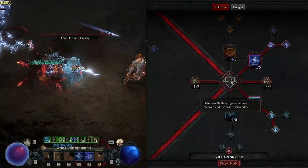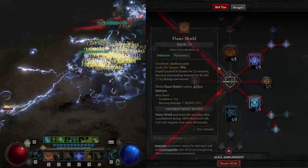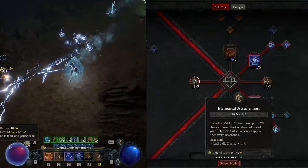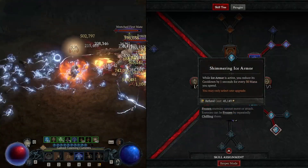Then in our defensive skills, we're going to take 1 into teleport and go for shimmering teleport, 3 into glass cannon, 1 into elemental attunement, 1 into ice armor, and go for the shimmering ice armor.